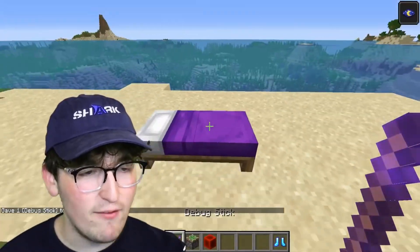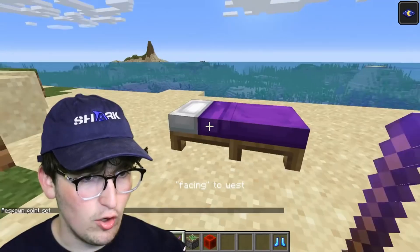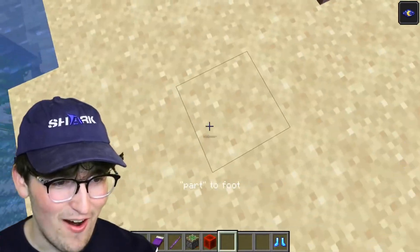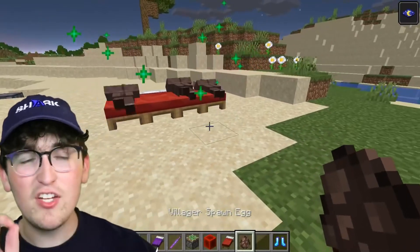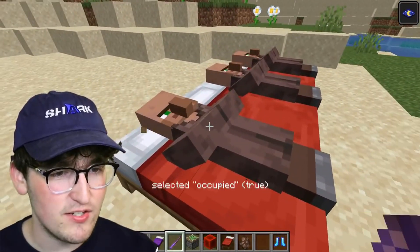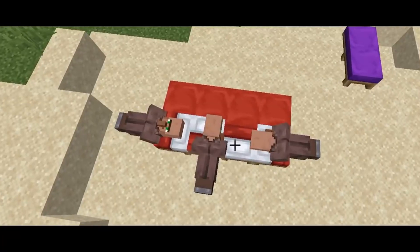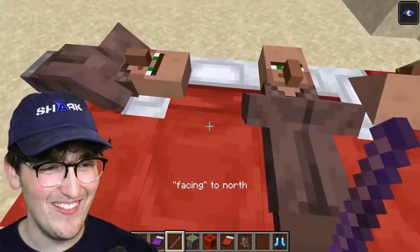Place down any type of bed, and if you use the debug stick, you can actually change its properties. Oh my God - look, it's a half bed! This is cursed. On the topic of beds - if you find a bunch of villagers and have a debug stick, you can really mess them up. Using the debug stick on the villagers, I can literally change the direction they're sleeping in. Why would I want to do this? I don't know, but look at this - it's the coolest sleepover I've ever seen in my life. This is so weird.